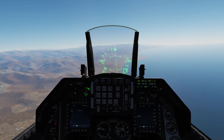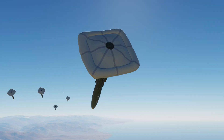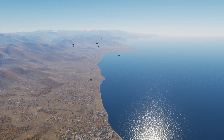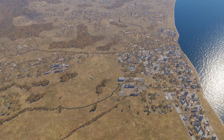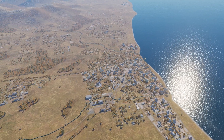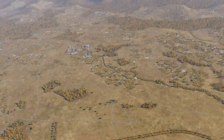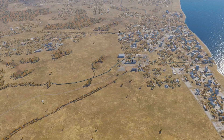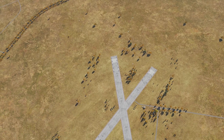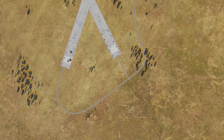Bombs are released. Back in autopilot — let's see how we do. Watching as these open up... you can see the spread is really getting wide. That one on the left is really going out there, this one in the back is really falling off. With high drag bombs you take this risk — it can get quite ridiculous depending on what you're bombing. These are going to be all over the place.